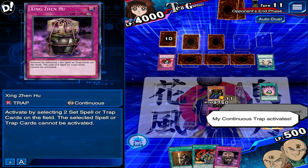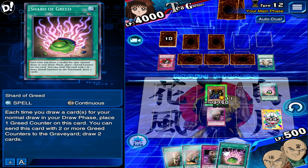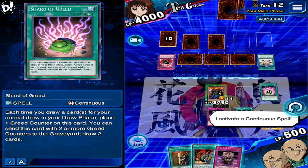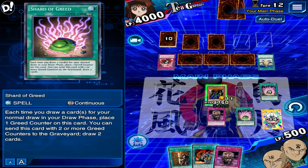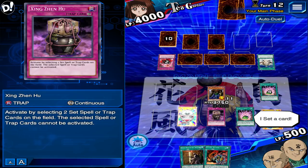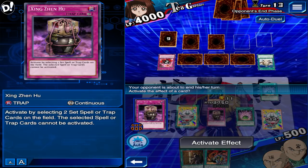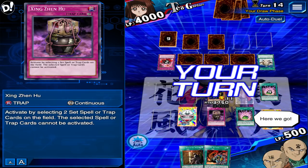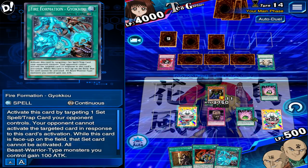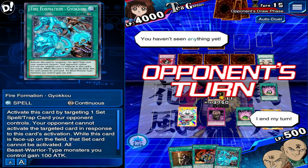Normally when you get two negations on her back row, she's good — she won't play any more cards after that. The computer won't brick itself. Just in case she does set another card you can of course negate that, but she's not gonna set another card because the computer won't allow itself to be bricked. Basically after you negate two cards in the back row, it's over.